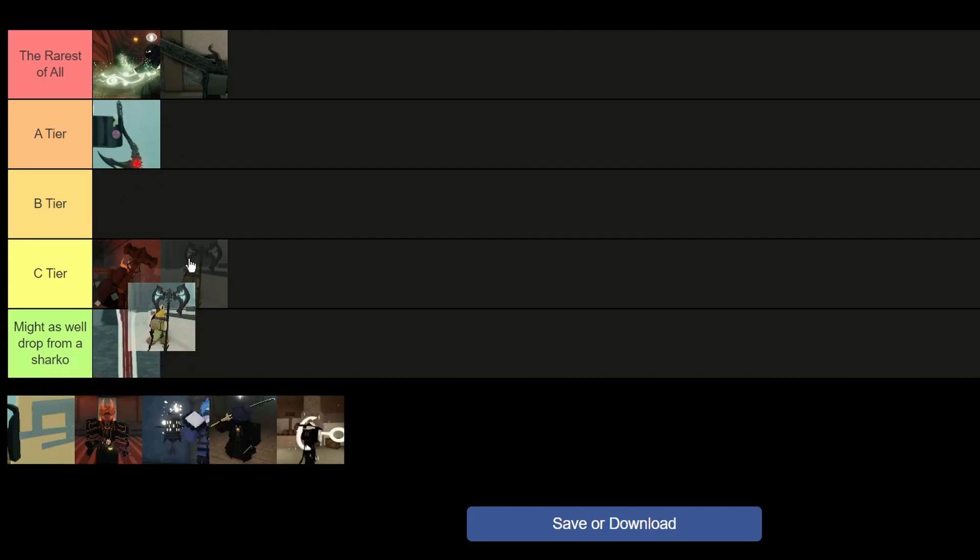The Grants of the Ruska has a lot of places where it drops from, and there is the Crypt of the Unbroken where you can get it easily. This goes to C tier — nothing else to say.